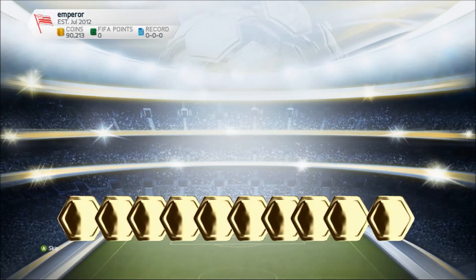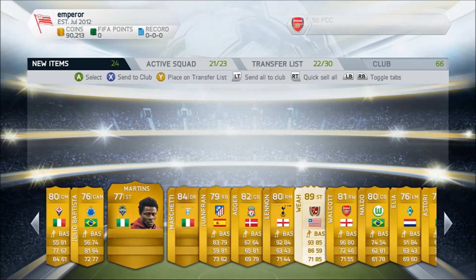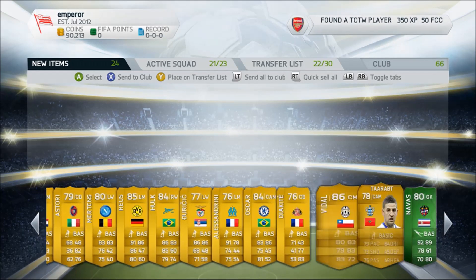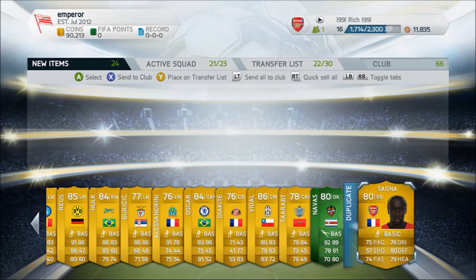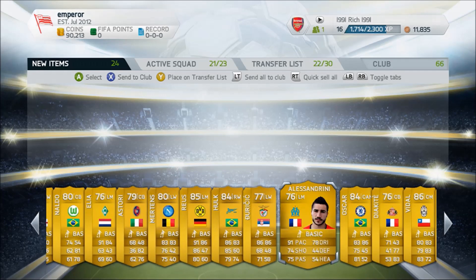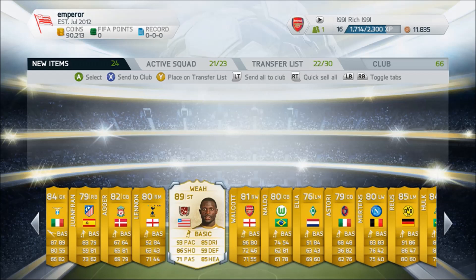Moving into the next pack, we get Gotze, who goes for 2.9 to 3 million coins. That's a fantastic pull! Then we get another green Man of the Match player — Navas again. That's a fantastic pack, and there's also Marco Reus, Hulk, Oscar, and some high-rated players including Vidal.